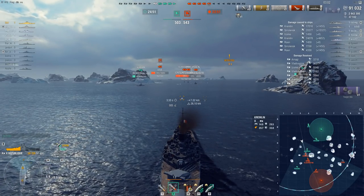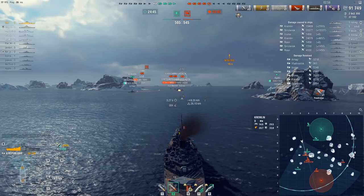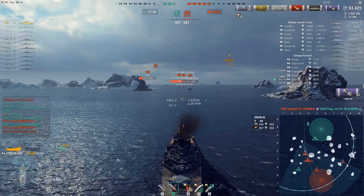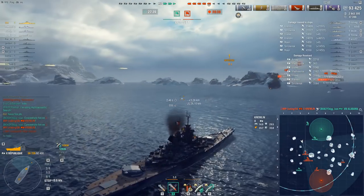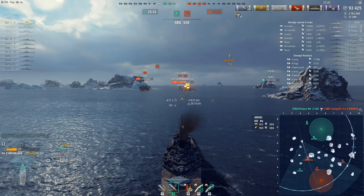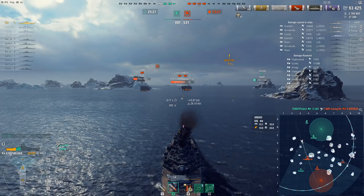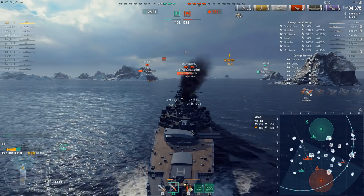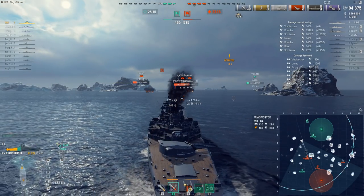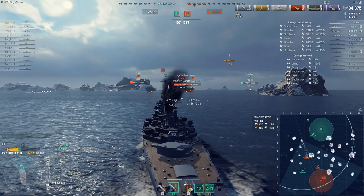A lot of battleship players do not understand that in order to get the maximum impact out of their ship and their firepower, they need to find a crossfire position — and not only find it, but know how to create those positions. By this point in the game the République has already put himself in a really bad position, so there's not much more he can do. The impact of being in the right crossfire positions is you can do significant amounts of damage.